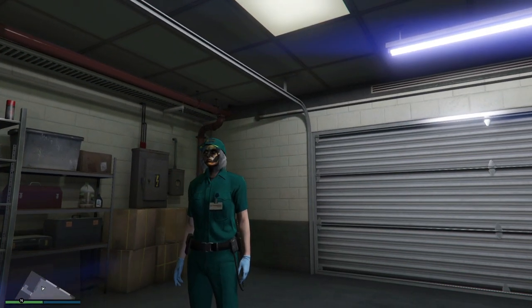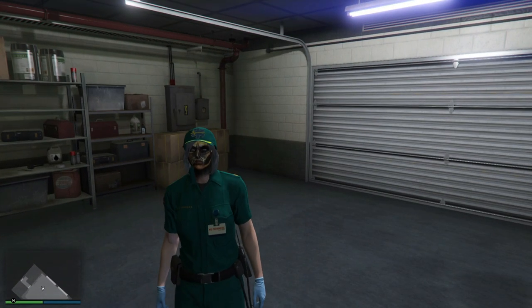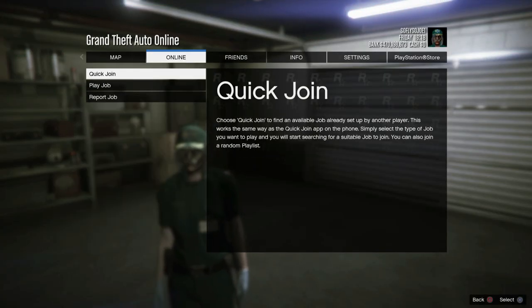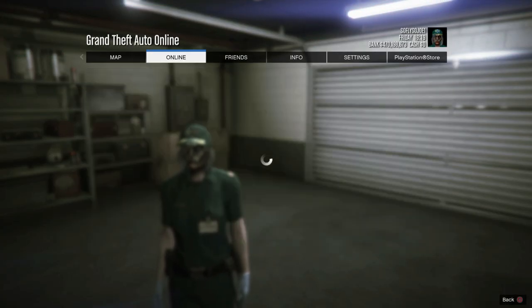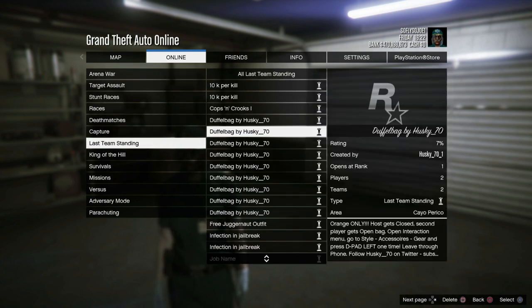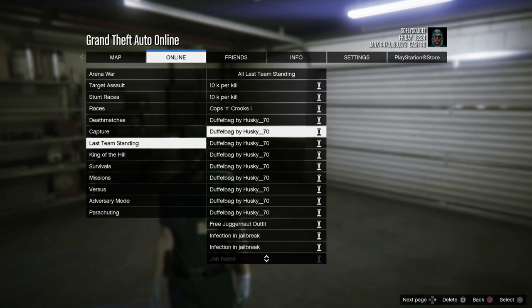Go down to the description of this video and download the bookmarked job for the console that you own. Restart your console, then hit Start, go to Online, go to Play Job, go to Bookmarks, and scroll down to Last Team Standing. In there you should find the paramedic job for the Xbox and the PlayStation.